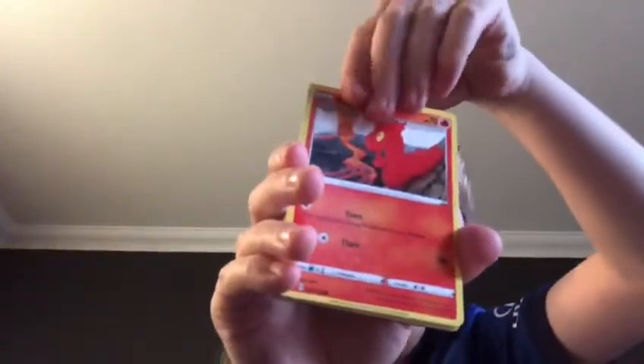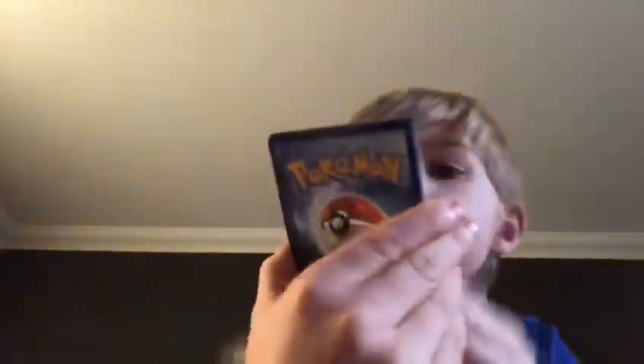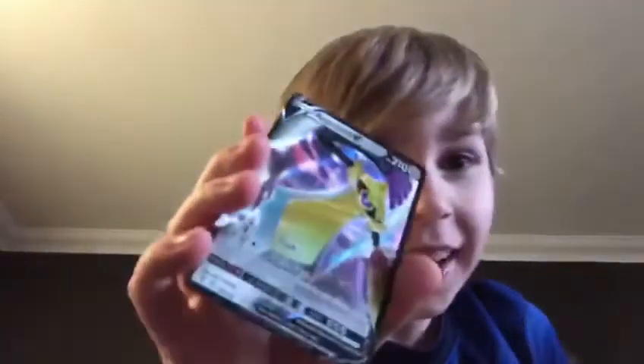I think I've done the correct card check. We've got Cottonee, Mudbray, Slugma, Whimsicott, Exeggcute, Steel Energy, Nessa Trainer, Sandaconda, Excadrill reverse. And right off the bat — Aegislash V! We've got a big pull. Aegislash V. It's four booster packs and we've already got an Ultra Rare. That is fantastic. I'm happy already. I don't think we even need to open the other three boosters.